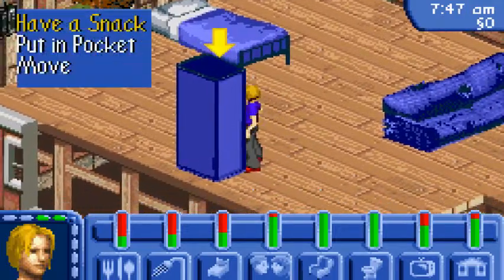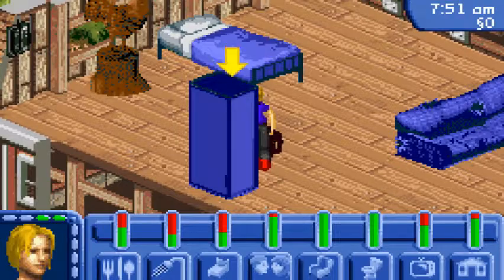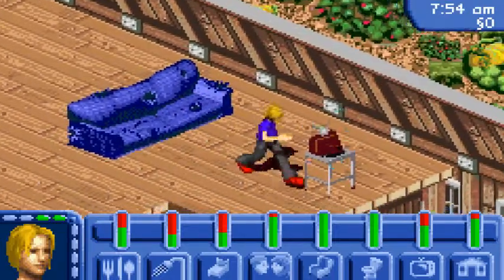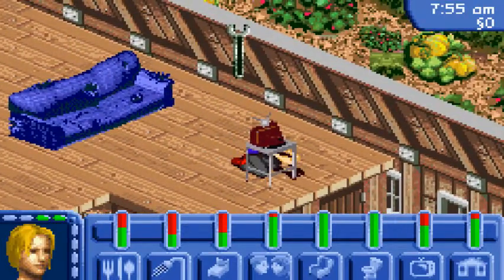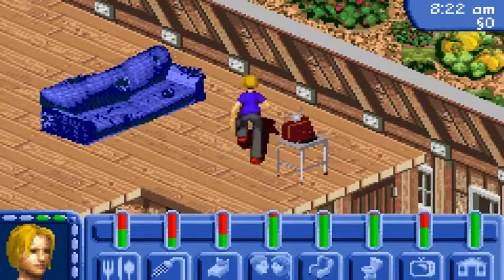Let's go ahead and get something to eat since I got shocked. Then let's retry repairing the TV. Good, and we're not getting shocked this time. If we can get our mechanical skill up, then we don't have to worry about getting shocked all the time. If we can max that out, that's the best thing. Mission complete — talk to Uncle Hayseed. Now we got our TV going.